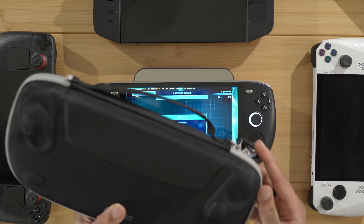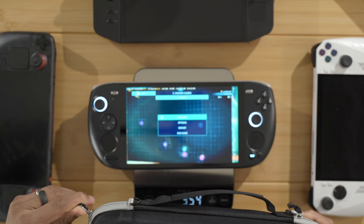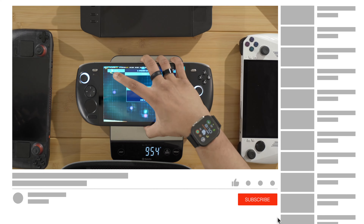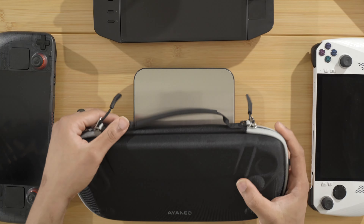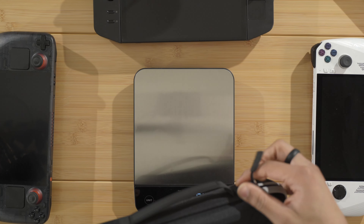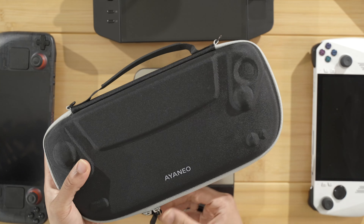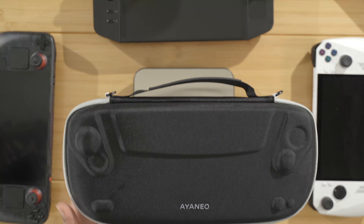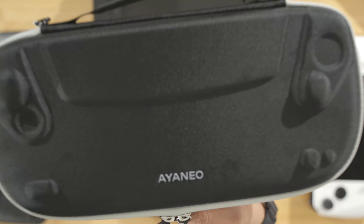Let's check out the case before you go. The case is actually very high quality - I do like it. It has a compartment inside. So here is the Anio Coon in all its glory. Stay tuned for more videos with this device, and I'll catch you guys in the next one - peace!